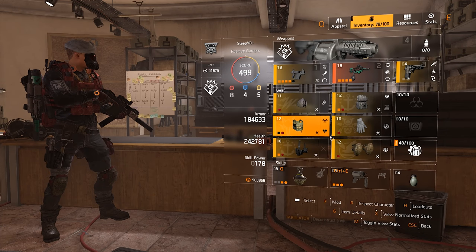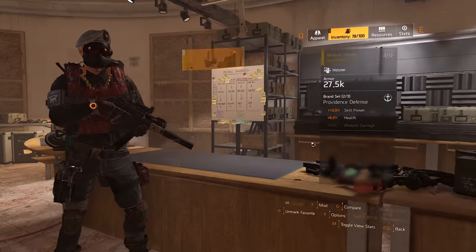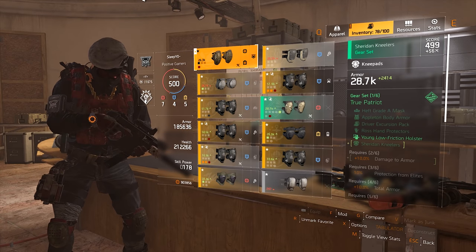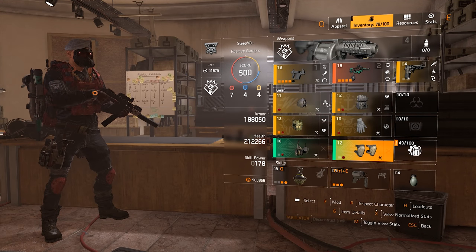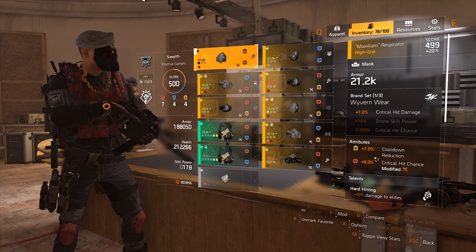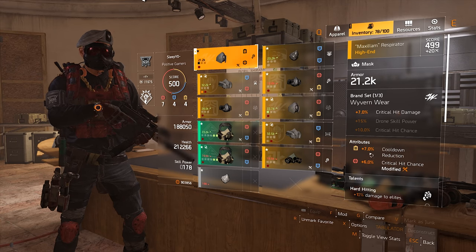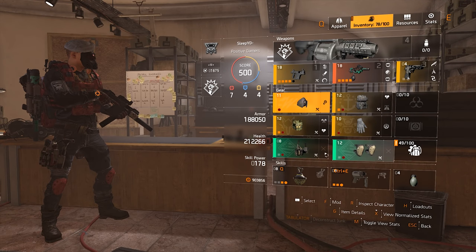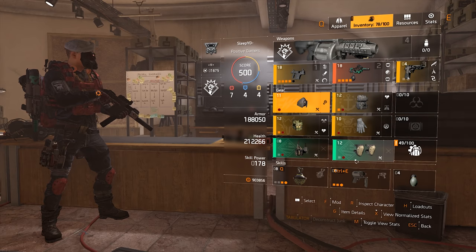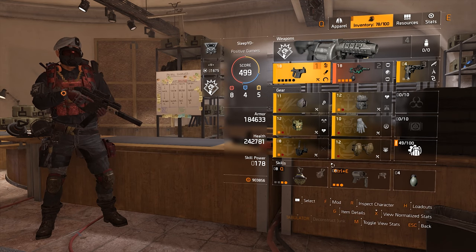Now to how I could improve the build — the god roll version. You could go 2p2 Patriot with 2p2 Providence. The way to do that is get a Patriot holster with 12% crit chance and 32k health, and also the knee pads as Patriot. For that I would need a Providence Mask without a defensive attribute. Ideally: Providence Mask with crit chance and cooldown reduction, Providence Backpack, Murakami gloves, and 2p2 Patriot down below, still with the Fenris chest. That way you could get more damage with damage to armor and still have the insane health pool. Sadly I don't have that yet.